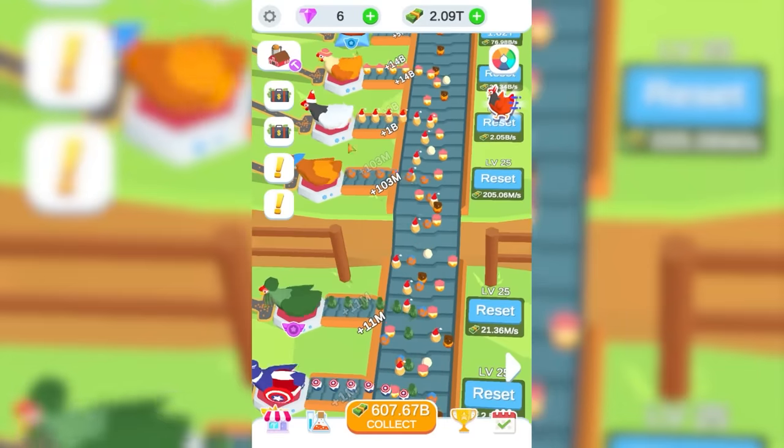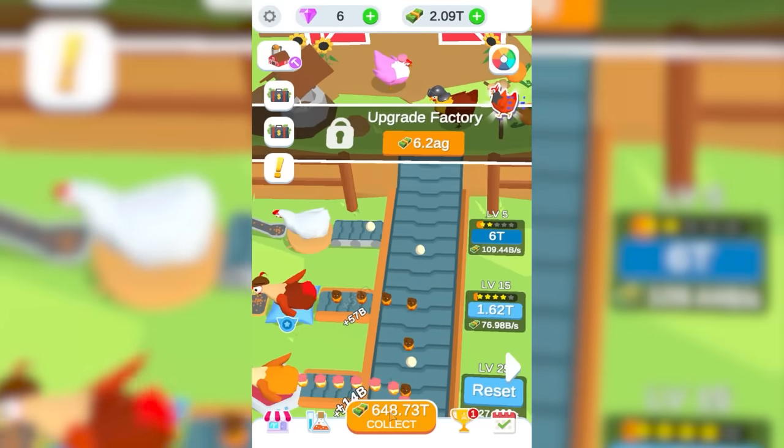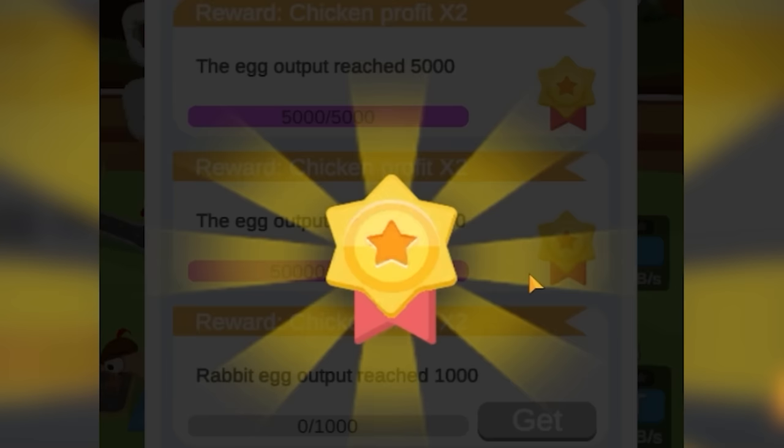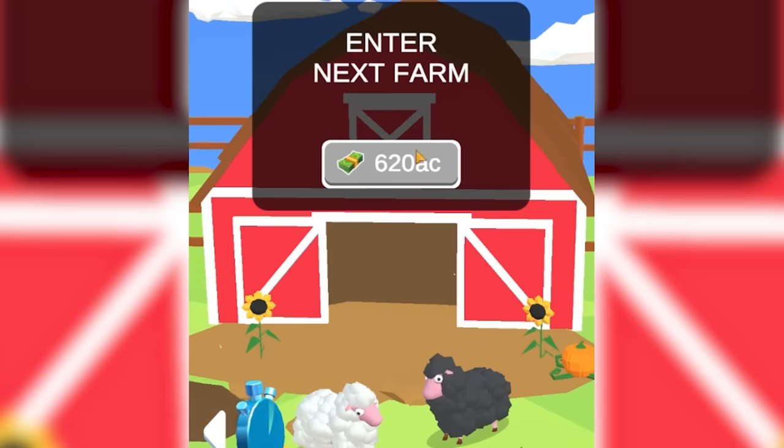I think this is a good point to let it run for a few minutes, then come back and collect our ridiculous amounts of money. A few short minutes later, 650 trillion. And our egg output has reached 50,000, so we get profits times 2. I think we could probably afford the cows now — we have 10 times the money we need. After the cows come sheep.